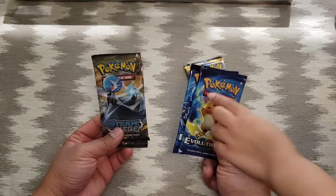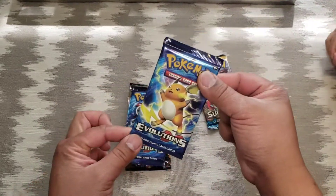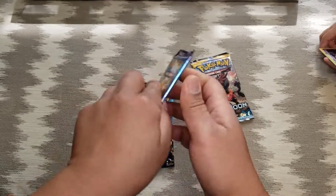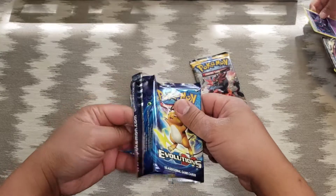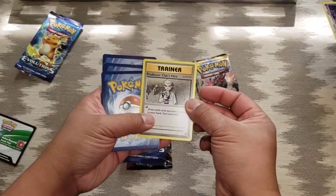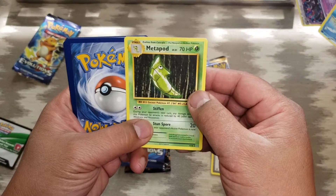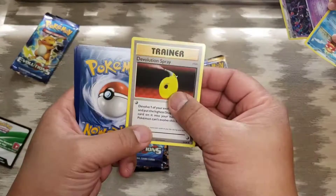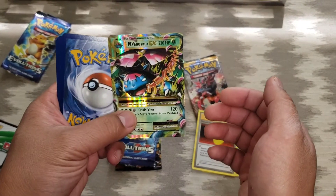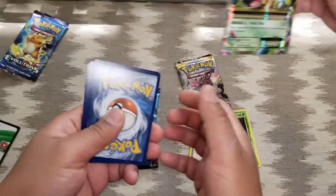Alright girls, which one do you want to open first? Evolutions first pack. You can see a fire one in the back there already. Professor, Metapod, trainer... and Venusaur EX — I believe that is our second pull of that!